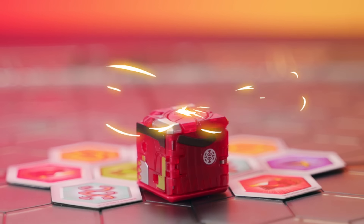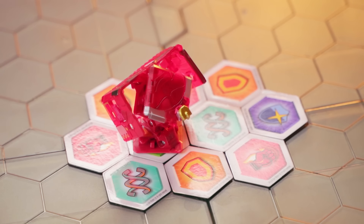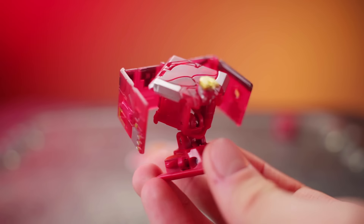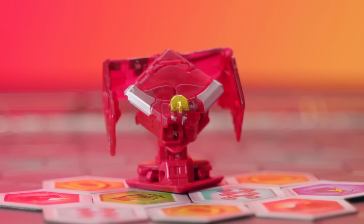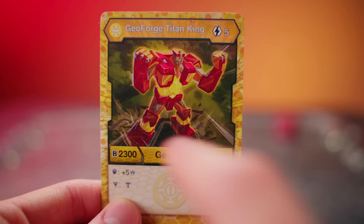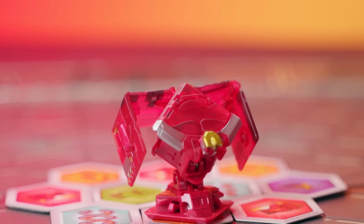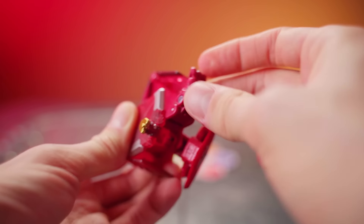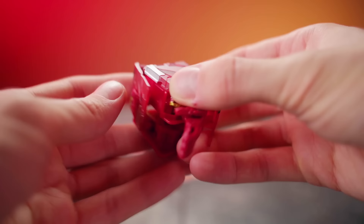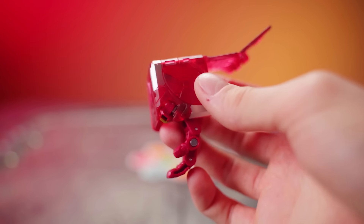It's cube time again — Geoforge Titan King. Let's drop it into battle and see if it's as beefy as normal Titan King. Whoa! That is a very different shape, so cool looking, and I love the gold accents. He even has his own gold crown on his head. Geoforge Titan King, like regular Titan King, is stronger than all the others so far — 2300 b power. He is going to be winning you those battles. So how does this turn into a component of Geoforge Dragonoid? If you reach in here and pull out an entire hand, close this up and then flip this back — he turns into an arm!